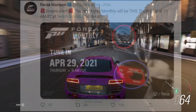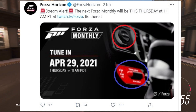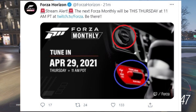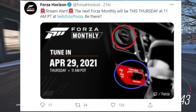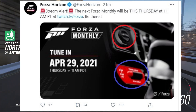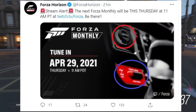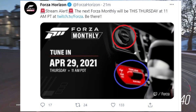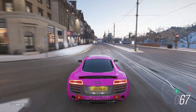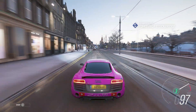As you can see here, this mysterious tweet from Forza Horizon 4, posted 21 minutes ago: 'Stream alert - the next Forza monthly will be this Thursday at 11am PT.' Now, that is not the most important thing. Look at the picture they're showing, especially the traction control red switch and also the dials. You ninjas have already worked out the interior of this car, so give the video a like and let's discuss what this future car is.